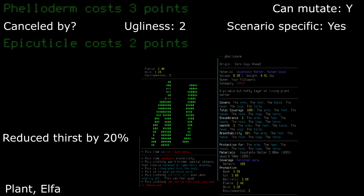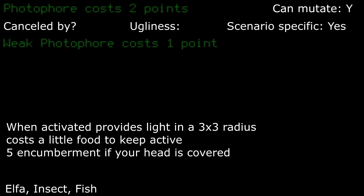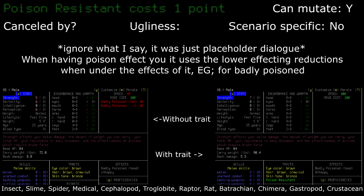Pheloderm: though ever so worse defense-wise than epicutical, your normal thirst needed is reduced. It's made from wood and plant matter, so if you ever caught fire without water nearby, chances are you'd have a bad time. It's up to you if you'd rather have a thirst reduction rather than a higher defense and smaller fire vulnerability. Photo 4: you've got a thing on your head that acts as a light, lighting up the tile you're on and one tile around you in a 3x3 area, however it could be a problem with a little head encumberment. Poison resistant: this can be useful as it kicks out the effects of poison faster, most useful when walking through toxic smoke clouds, and can save you a few hit points when badly poisoned.